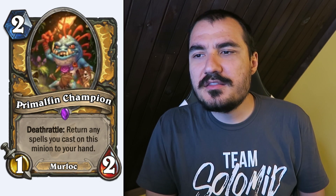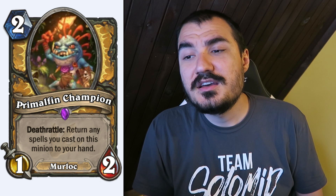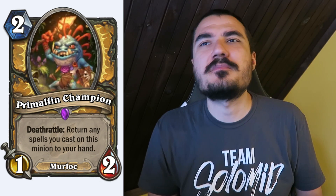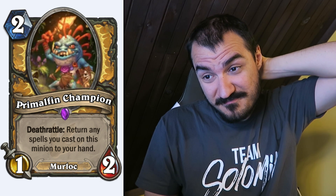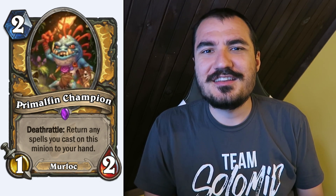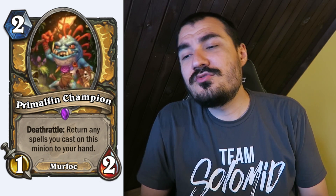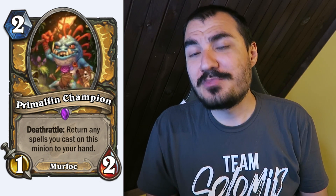Primal Fin Champion: 2 cost 1/2 Murloc. Deathrattle: return any spells you cast on this minion to your hand. It doesn't look very good honestly — I looked at it and thought it was just okay, maybe for the Paladin quest where you play cards that buff your minions. But then I saw it on stream today and it had like 7 buffs on it, activated the quest on turn 6, and instantaneously won the game. So this card is actually way better than it seems, but how much better we'll have to play out and see.